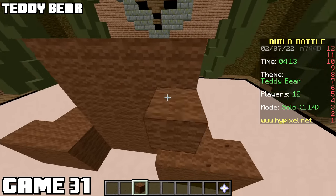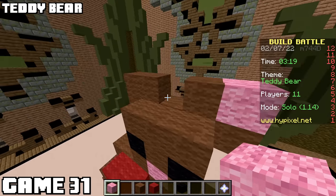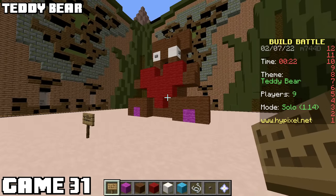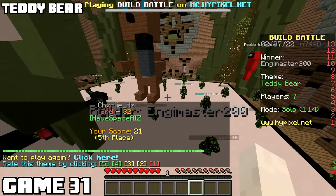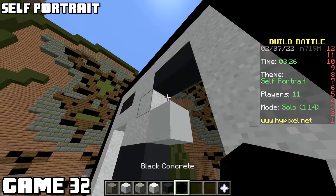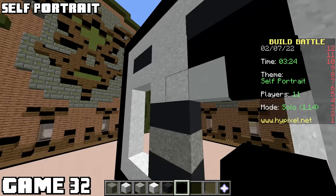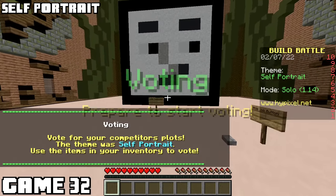Teddy bear time, game thirty-one. Probably should have gone bigger. I'm done and I've got three minutes left. Messed with some colors, made him cross-eyed - that could be good or bad. It's better than this guy's teddy bear, because this guy's teddy bear is a palm tree. No surprise, the fazbear won. Game thirty-two was self-portrait, and I'm going to do my profile picture. I don't really like pixel art but didn't have a better idea. I think it's pretty good, but I'm also me, so I'm very biased. Fantastic self-portrait.